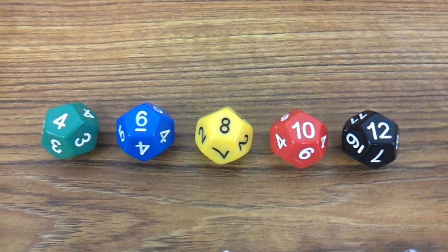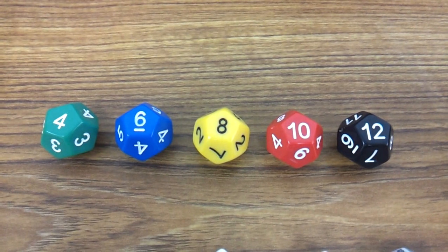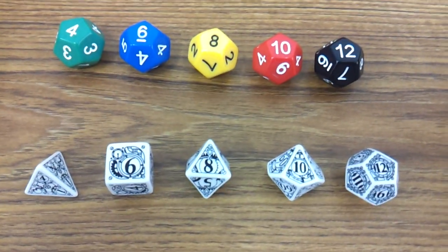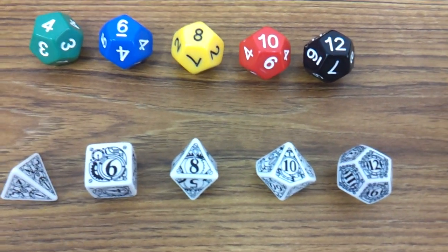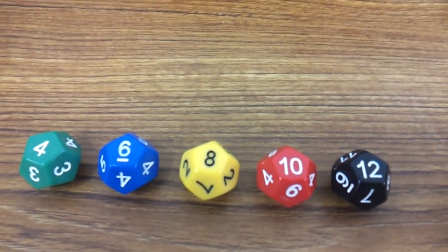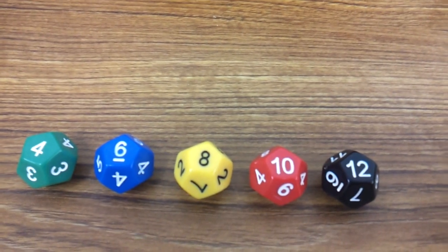A quick overview of the dice for Leviathans. I've set them to their highest value so you can see which kind of die they map to. You get these color-coded dice in the set — you get two sets with the core rules, and you get additional sets in the fleet boxes.